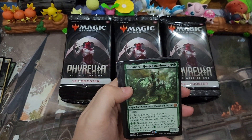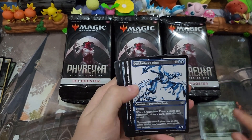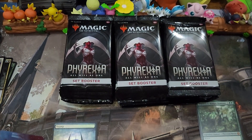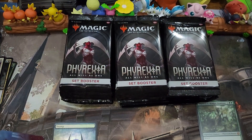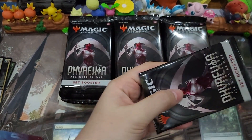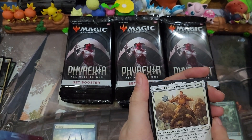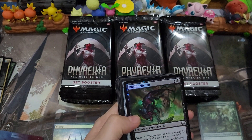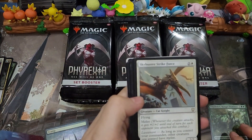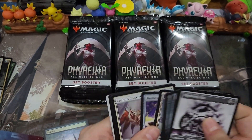First card, first mythic is Zopandrel, Hunger Dominus. Yeah, that's it for this pack. We get a card from the list — it's Baldin Century Herdmaster — and we get a Soulless Jailer as well as a Skyhunter Strike Force from the Commander cards.